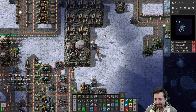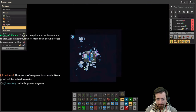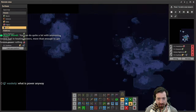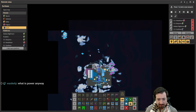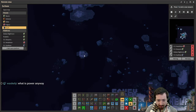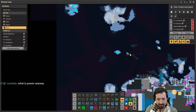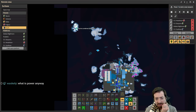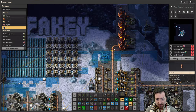To make the cryoplant we need fluoroketones, which come from lithium, fluorine, and ammonia. Fluorine is the thing we don't have yet. We do have radar; I should probably get that going — get scanning. Fluorine is in the top left of the map, and there's also a tiny little one right here — 420 blaze it. We'll need to bring that over with a really long heat pipe.